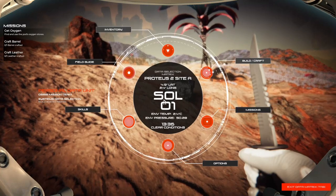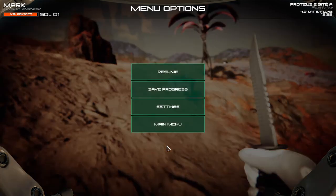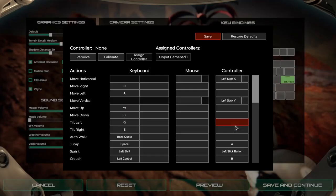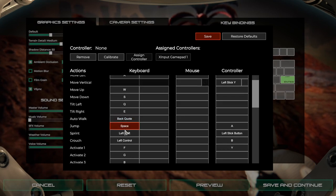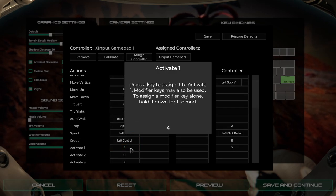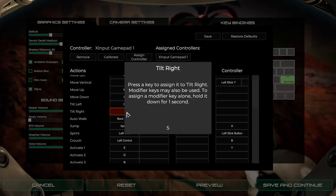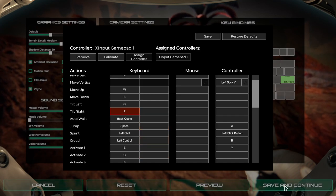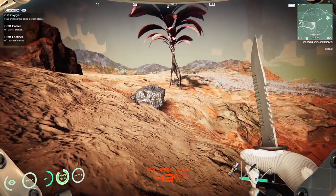We've got the options. Settings. Keyboard. See, interact. Replace. And then the tilt. I'll use this F. Hopefully it stays at that.